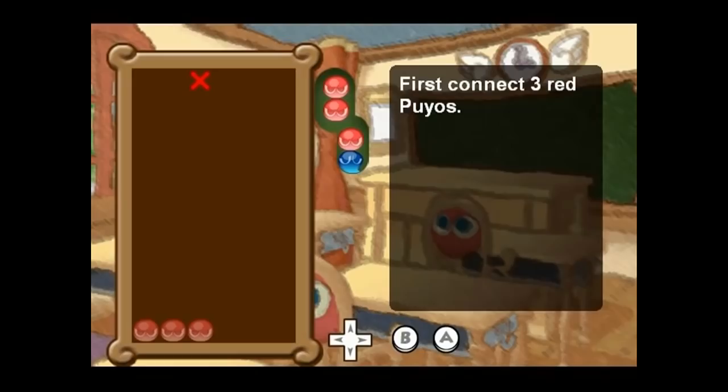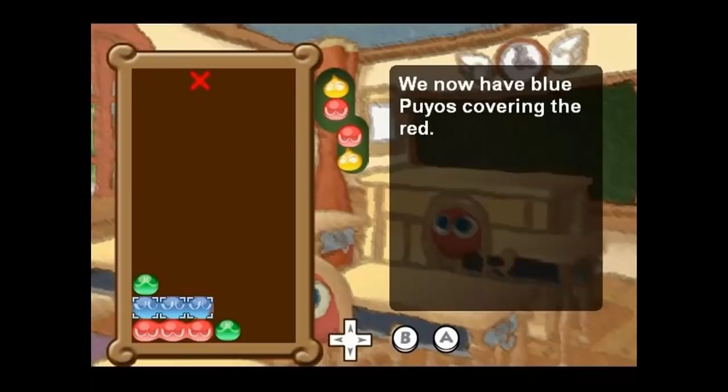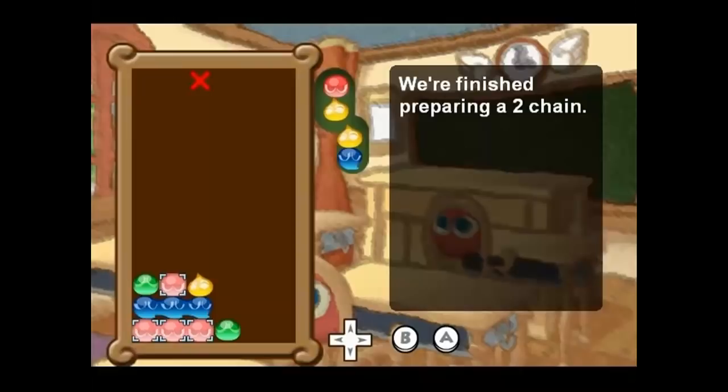First we try to connect three Puyo, and I'm going to use these three red ones. Now we need a new colour, and I'm going to use blue Puyo to cover the red ones. We now have blue covering the reds — that'll make sure we can't connect four red Puyo. We finish the chain by placing the fourth red Puyo on top of the blue. Now we have our first chain. If the blue pops, the red connects, and we would have a two chain.